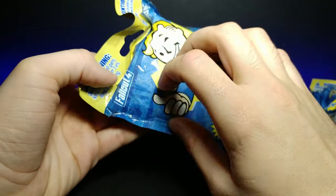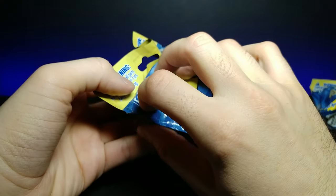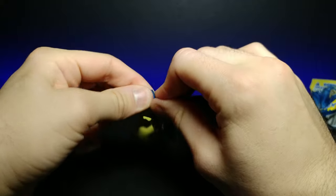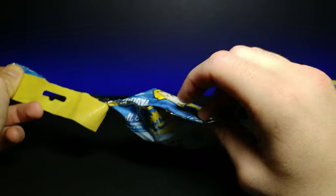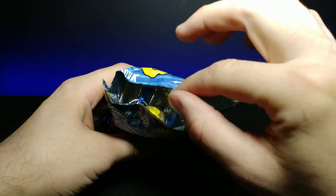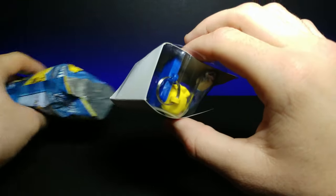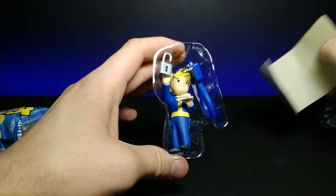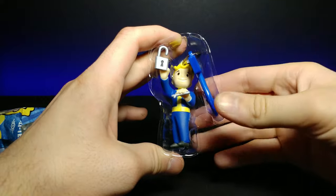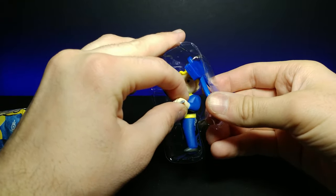Turning it around, you can see there's a little rip tab, so let's go ahead and open this up and see which one we got in the first one. This is what the inside packaging looks like — let's slide it out. It looks as though we got the lockpicking Vault Boy. Let's go ahead and slide him out of his little plastic casing.